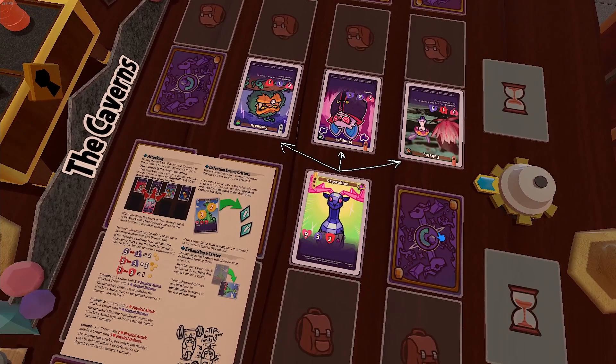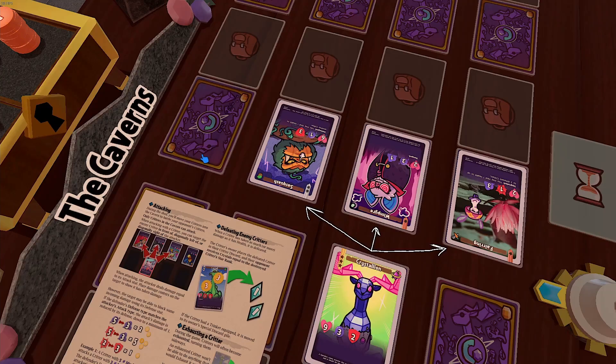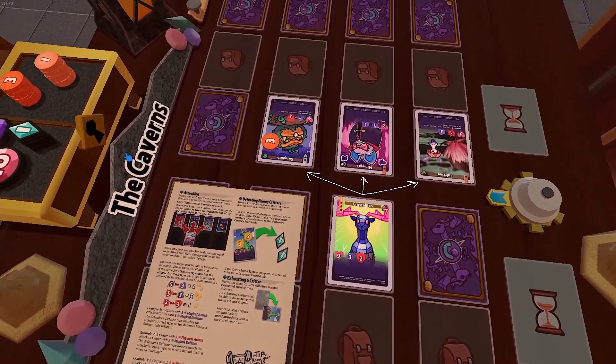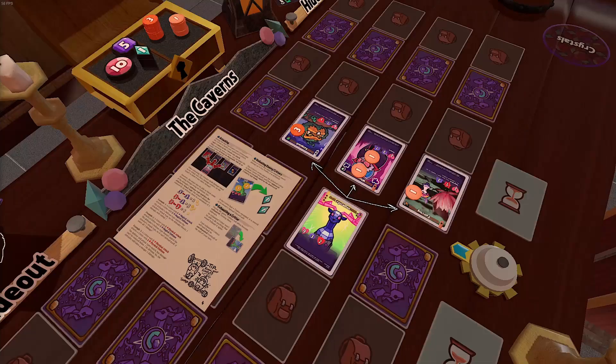To do an attack, look at the attacker's attack type and the defender's defense type — if they match, the defender will block some of the incoming damage. For example, Crystallion attacking Sasquatch would be 3 magical attack versus 3 physical defense. Those types don't match, so Sasquatch takes all 3 damage. If Crystallion attacked Wimpire, who has 1 magical defense versus Crystallion's 3 magical attack, it would only take 2 damage — 3 minus 1. If Crystallion tried to attack Firing, it would technically do 3 minus 3, but you always do at least 1 damage with any attack.